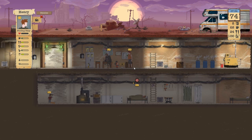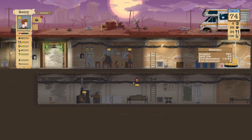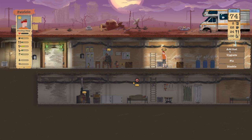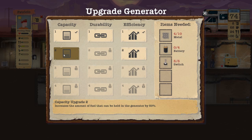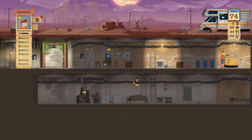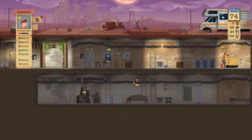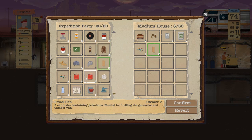We're gonna check this last location and then we're gonna wrap the video up there. We're chillin', we're doing really well here actually. We got lots of food. We're gonna have lots of petrol here. I need one more circuit breaker and one piece of metal. Oh my gosh — that actually filled up perfectly.